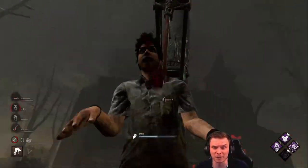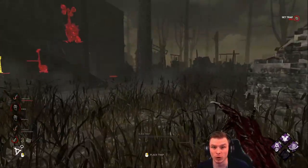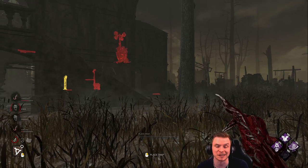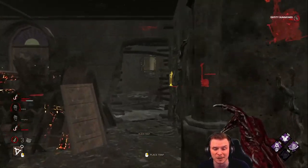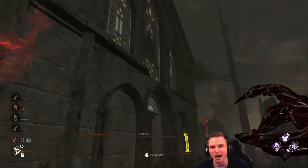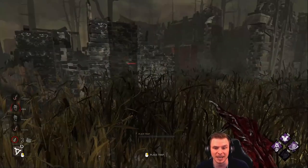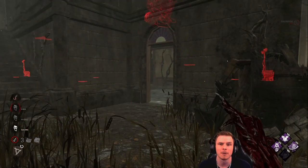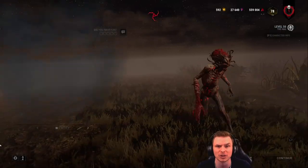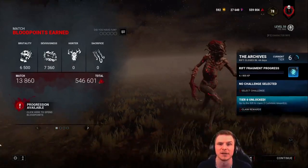So what was the downfall of this survivor team? First and foremost, the generators are close together on a small map — a very good map for killer. Secondly, they grouped, they stacked, and they constantly wanted to heal due to the fact that I have Sloppy Butcher. Because I have Sloppy Butcher, I keep consistency on more injured targets rather than running Save the Best for Last. You have to be very careful when you choose to group and heal. I understand the uncertainty of running out in the open against a killer like the Hag. I prepped a lot of the high traffic hot zones after they had utilized them against me — the staircases at the beginning, for example. Anywhere that I thought survivors would commonly move. That's going to be an educational, informative Rank 1 Hag game. If you enjoyed the video, make sure you hit that subscribe button. Thank you all for watching — I'll see you on the fog in the next video. Have a good one.